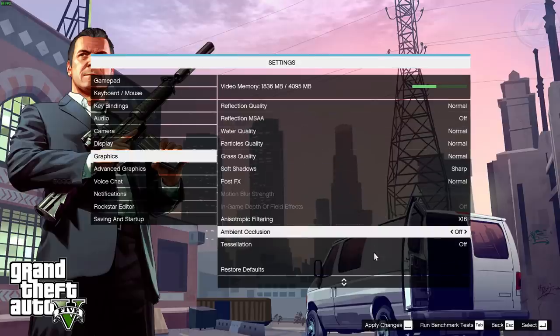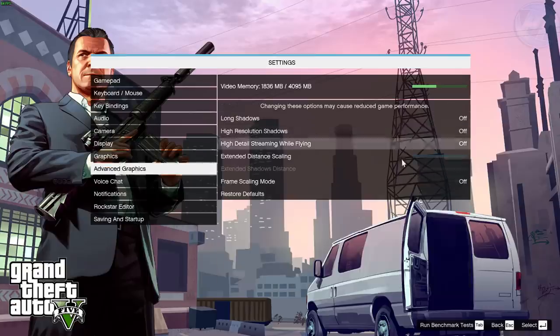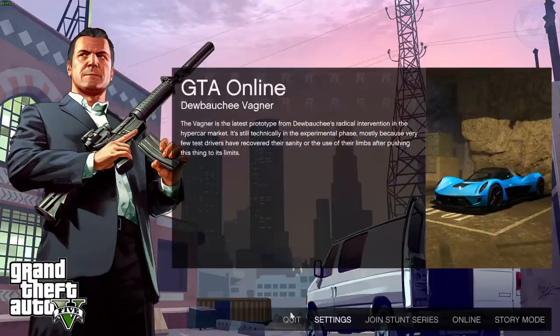Once you're done, hit the Apply Changes button — it may ask you to restart your game; if so press OK and wait for it to restart. Come back into graphics settings, go into Advanced Graphics, and make sure every single one of those options is turned all the way down and turned off. These extra options just drain FPS and the visual increase they give is next to non-existent. Make sure all of these are turned off, then hit Apply.